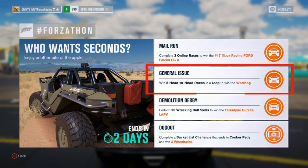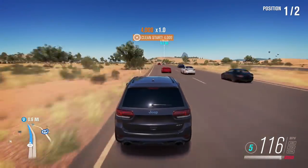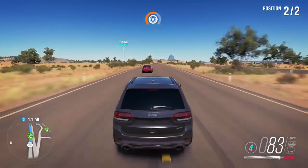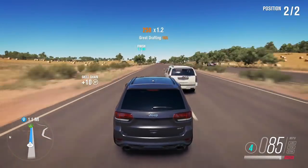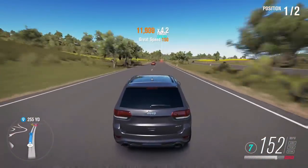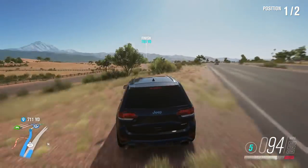Moving on to number two. For the Warthog — which isn't anything special, it's been in the game since launch — you can get it by spending half a million credits in the auction house, or this weekend just do five different head-to-heads. The best method is to jump on the highway and go up and down challenging similar competitors like SUVs, because you have to use a Jeep. I'm using the SRT Cherokee, bone stock. Racing against Escalades and similar cars means you can always win. Don't race Ferraris with a stock Jeep — just stick to the highway and you can bang out five head-to-heads in like five to ten minutes.